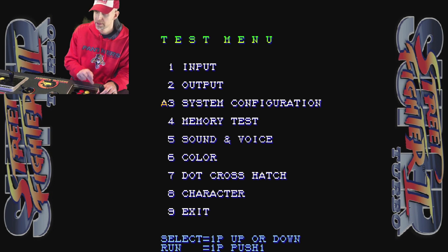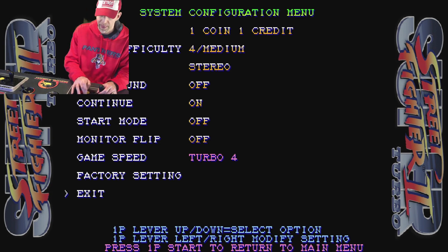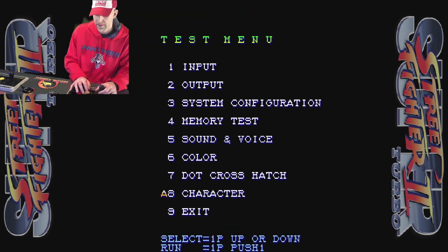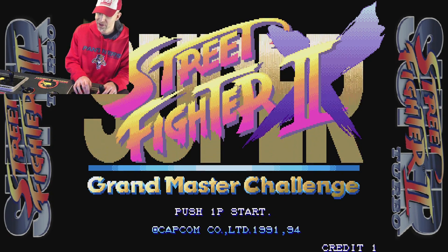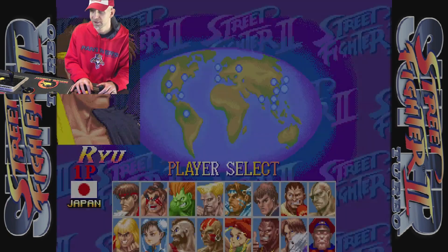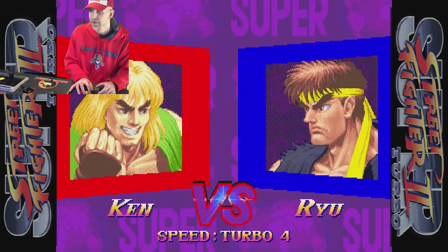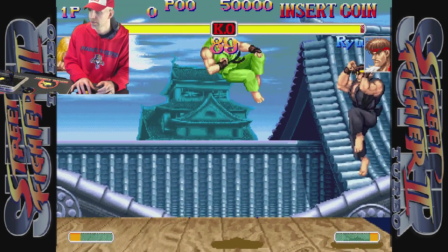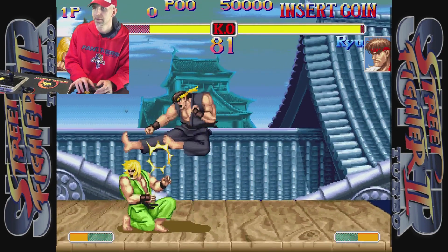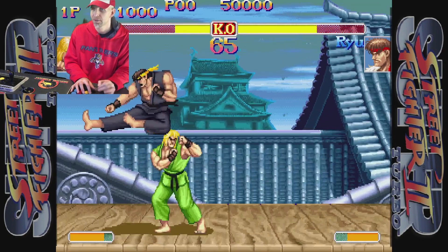We're going to go down to system configuration, then down to game speed. We've got turbo one, two, three, and four, and then free select. I'm going to put it on turbo four. Exit out. You would think that this game is going really fast on turbo four — not really. It's almost the same as the other one, but you can test it and see what you think, whether it's a little bit faster or not. It seems like it might be a little bit faster. To me it's about the same, but we did get turbo equals four.